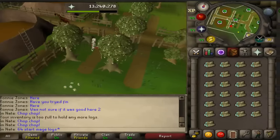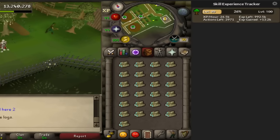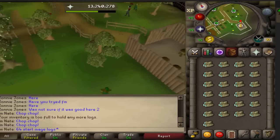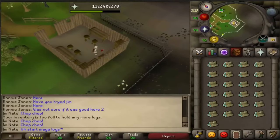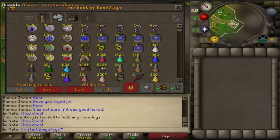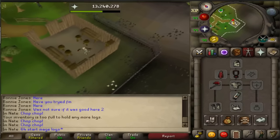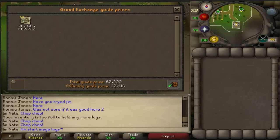So 30 minutes. Check my experience rates really quickly before they go down — 26.5k experience an hour, 13.2k gained in half an hour. Time to go check how many logs I got. I had 64 in the bank already starting, so I gained 53 magic logs. I'm going to go ahead and price check that — 62k GP.